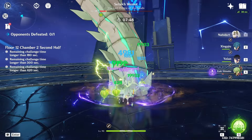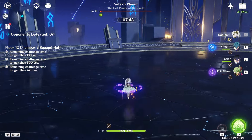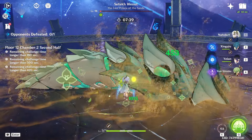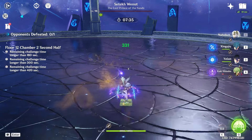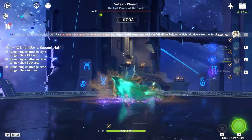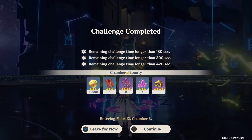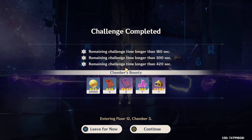And there you go. We've cleared this pretty quickly. Obviously there are teams where you could clear this quicker, but for Wienot, this is pretty decent time. I kind of forgot how much time we took on the first half, but I'd say we did a pretty decent job. With Wienot down, there goes the most annoying chamber. And now we move on to Chamber 3 and the Eon Blight Drake.